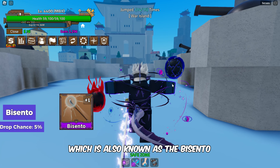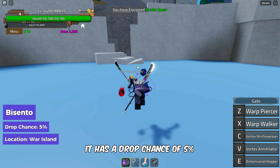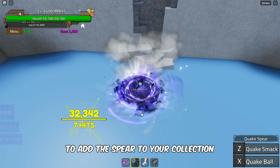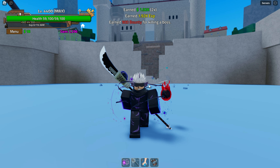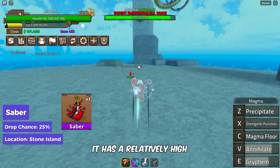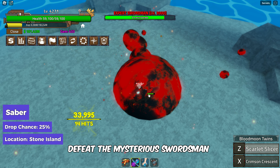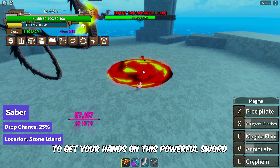Advancing to the Quacker Spear, also known as the Bisento, it has a drop chance of 5%. Defeat Quake Woman on War Island to add this spear to your collection. After that we've got the Saber, with a relatively high drop chance of 25%. Defeat the Mysterious Swordsman on Stone Island in the 1st Sea to get your hands on this powerful sword.